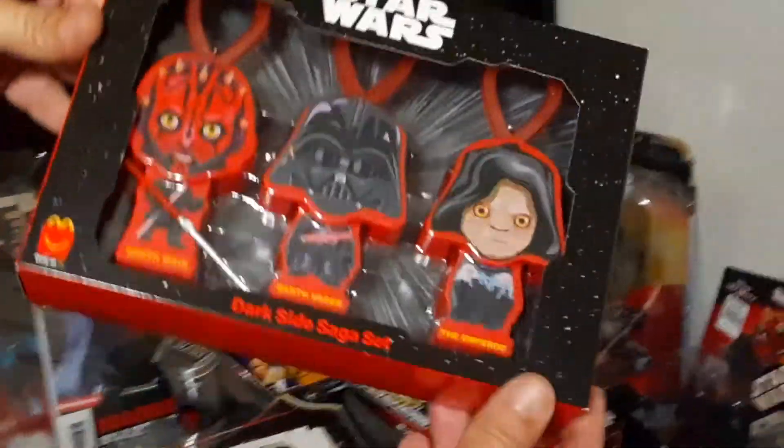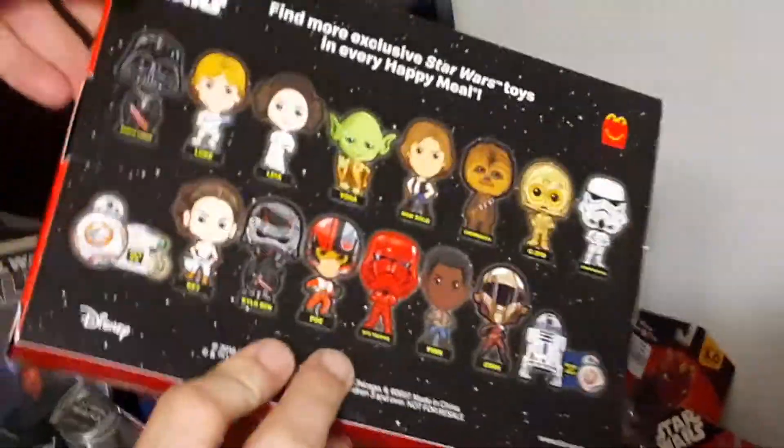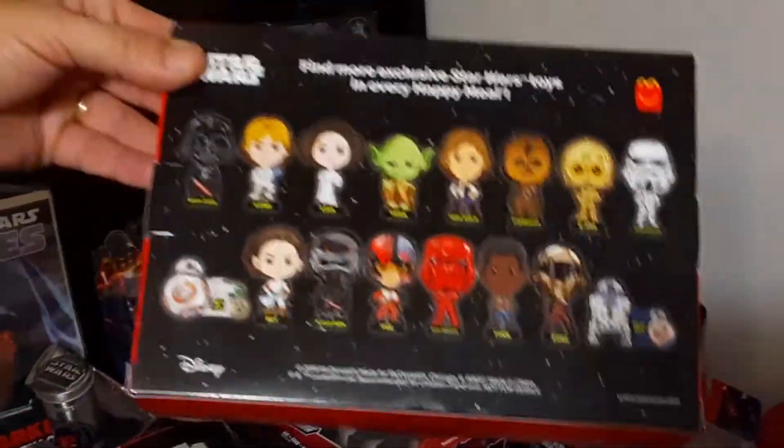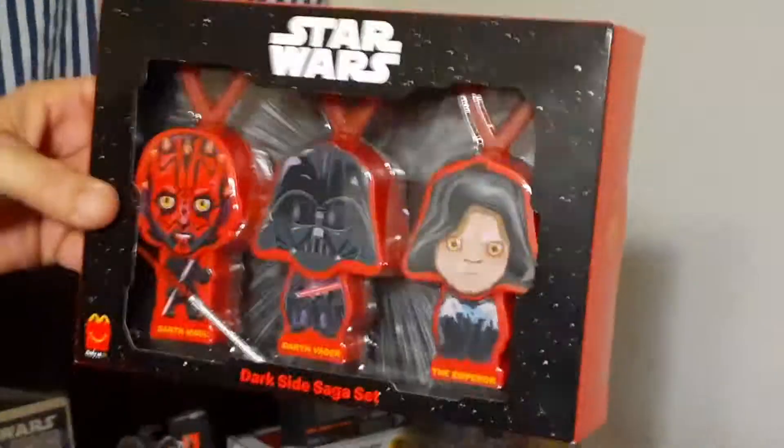It came with three of the main bad guys through all the years — the Emperor, Darth Vader, and Darth Maul. Because if you turn it over, it tells you all that come in the series. And it's just a Vader, but no Emperor, no Maul — you can only get them through this three-piece set. It was $4.99, so not a bad price.